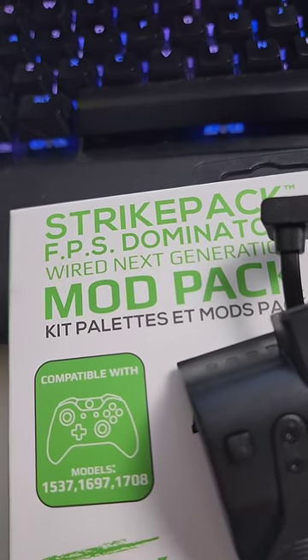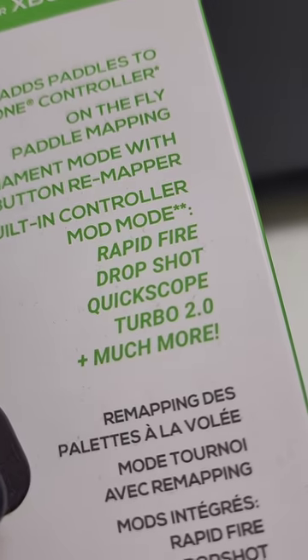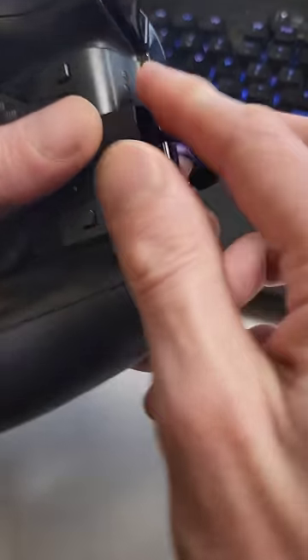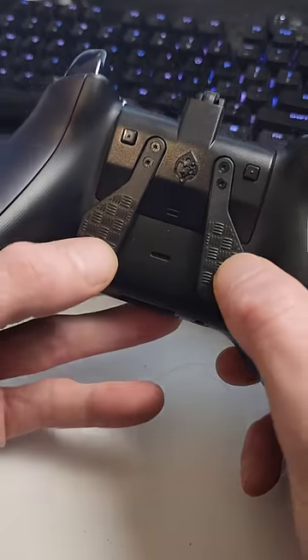It's probably the most controversial device at the moment — the Strike Pack. You should see it popping up everywhere on the internet. You can load it up with scripts, and it's got anti-recoil, rapid-fire, quick-scoping, all sorts of stuff. You just plug it into your controller and it's completely undetectable. What are your thoughts on this one?